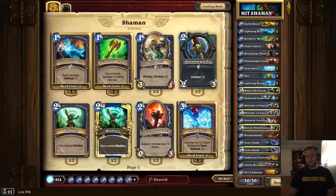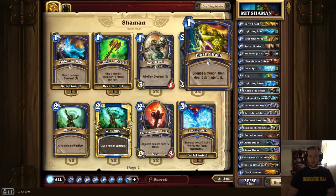Earthshock is a very good catch-all versus Cairne and control decks because they don't often play many threats. If you can deal with their threats efficiently they'll have problems pressuring and killing you in the later game. It also takes care of Leper Gnomes and Argent Squires — when aggressive decks try to snowball you they pressure your life total as early as possible. Earthshock also stops cards like Nat Pagle or Mana Tide Totems from drawing cards. It's a very versatile one-mana removal spell with the additional ability to silence very powerful creatures.